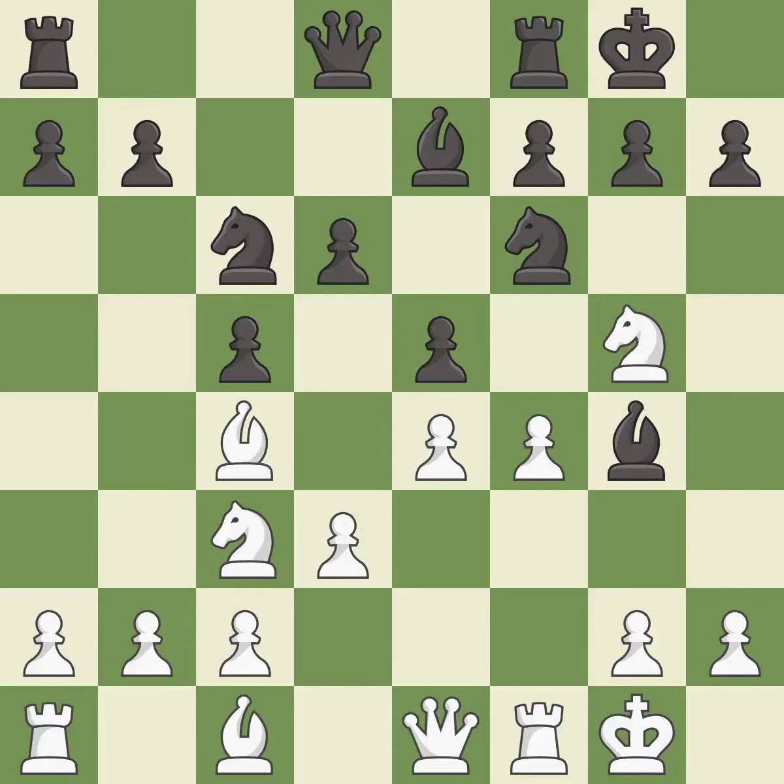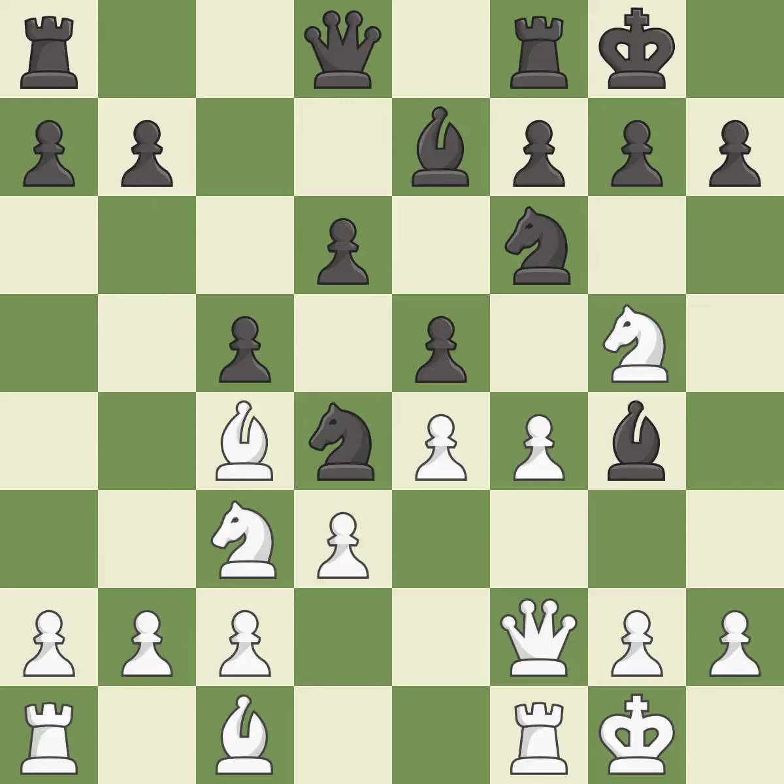This develops the queen off its starting square, getting it into the action. This threatens to kick a bishop. It is the last book move, but overlooks an opportunity to kick a knight — it is a mistake. This permits the opponent to kick a knight — it is a miss. This kicks an opposing knight; it is best.